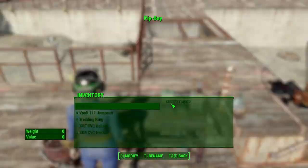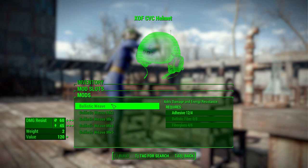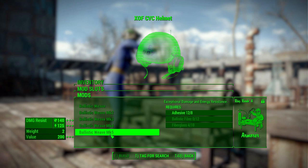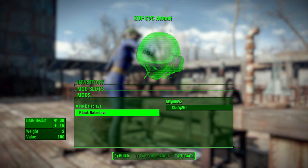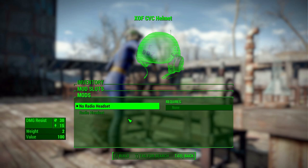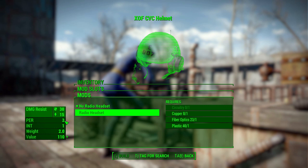At the armor workbench, the basic helmet has the ability to add ballistic weave, which can really up the damage resistances and make it a pretty awesome and powerful helmet to protect your skull. The balaclava modification costs one cloth, which I appreciate — it's not just a free aesthetic option, it actually costs you a little, and I always like when mods do that. The radio headset costs one circuitry, one copper, one fiber optics, and one plastic.